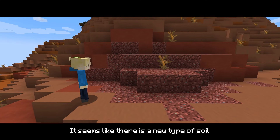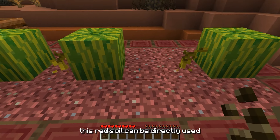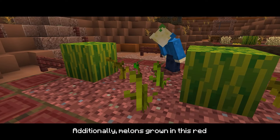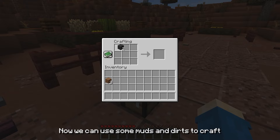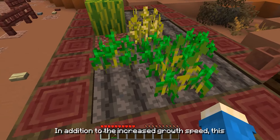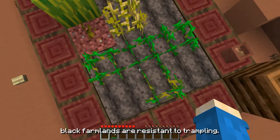Oh, it seems like there is a new type of soil in this place. According to the information, this red soil can be directly used for cultivating melon crops without a need for any water source. Additionally, melons grown in this red soil will have a 30% growth boost. Now, we can use some mud and dirt to craft black soil. With this black soil farmland, we can cultivate any crops without a need for a water source. In addition to the increased growth speed, these black farmlands are resistant to trampling.